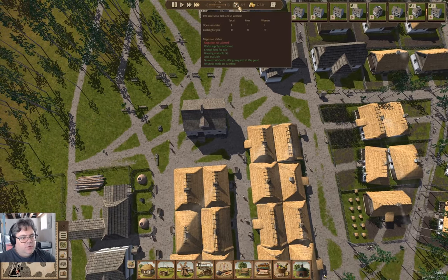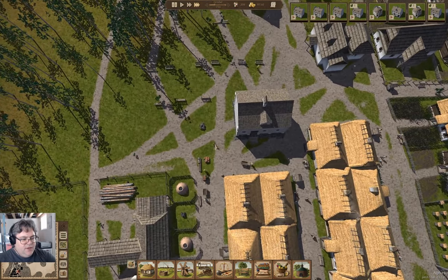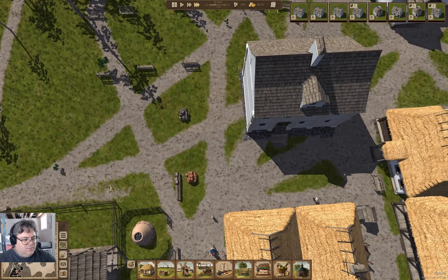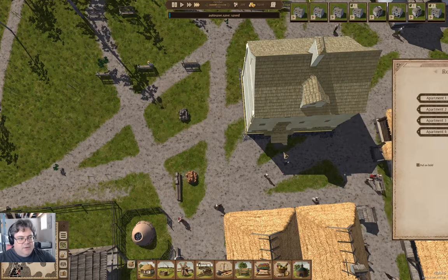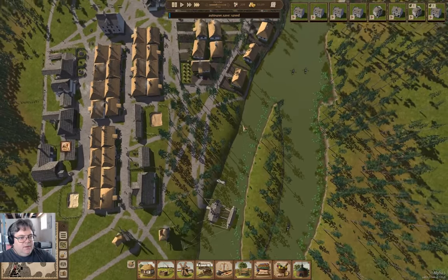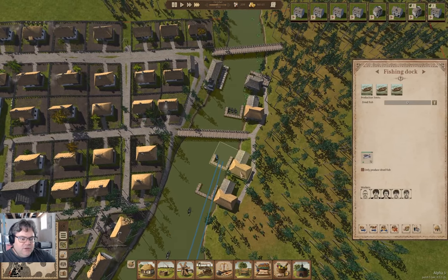Now, what do we have for workers? We have lots of people looking for jobs, so that's definitely a thing that will take a minute. In the meantime, we have three boats out in each of these docks.